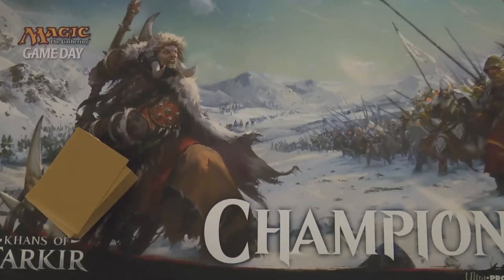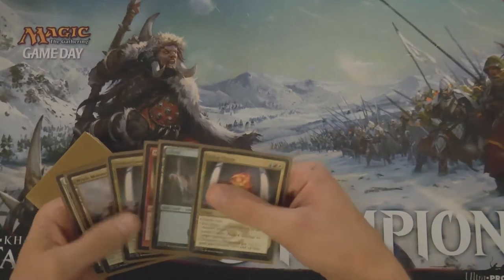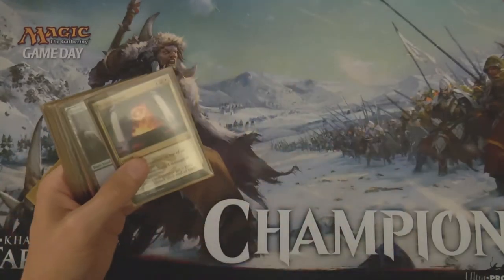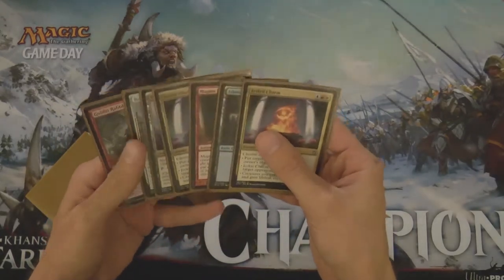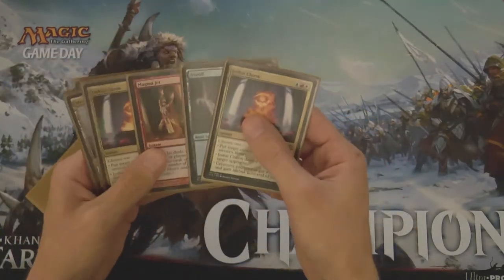All right, and we're back for the Opening 7. So I'm going to draw a hand of seven cards — one, two, three, four, five, six, seven. So I'm going to take a look, and interesting. Then I'll sort of go over what I would do with this hand — would I keep it or would I mulligan it?